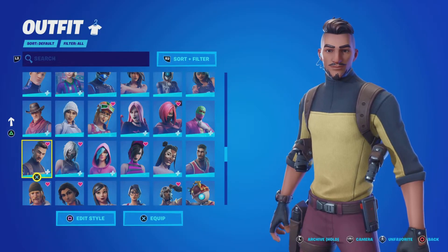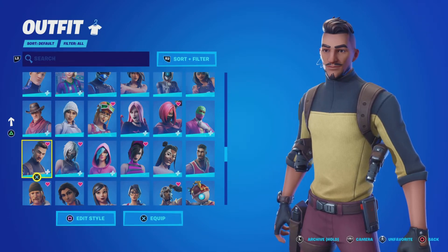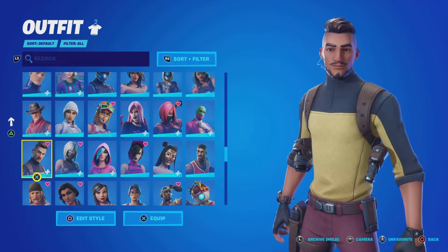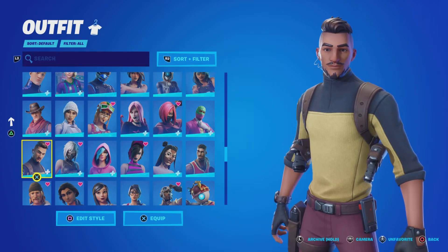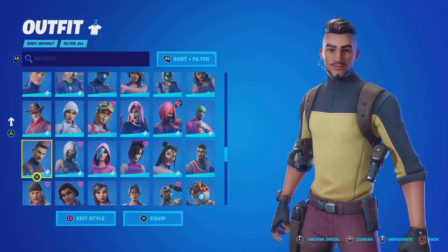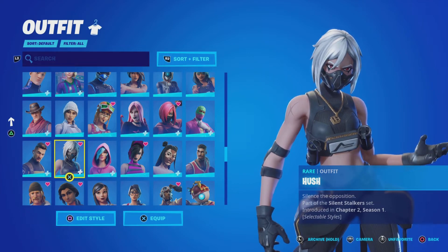Next we have Hugo. He came out in Chapter 2, Season 2. There's a bunch of unique looking skins in that season. Siren would have been in the video, but she was actually rescanned in that new pack. Hugo's one of the skins with a unique face — no other skin looks like him. I like this skin quite a lot; I love skins that carry guns in holsters and stuff. And we got Hush right here, who came out the season before him, but she was rescanned.